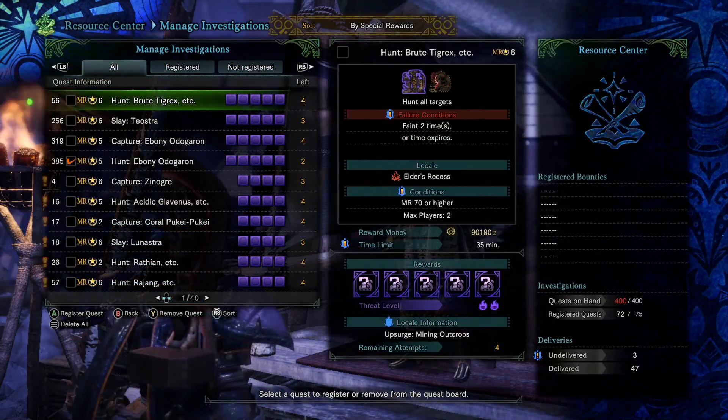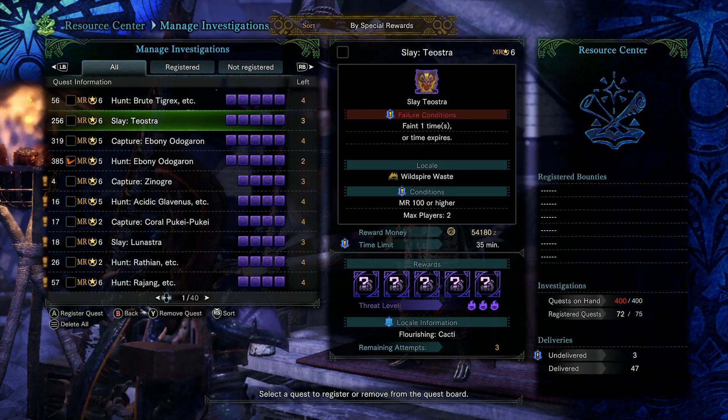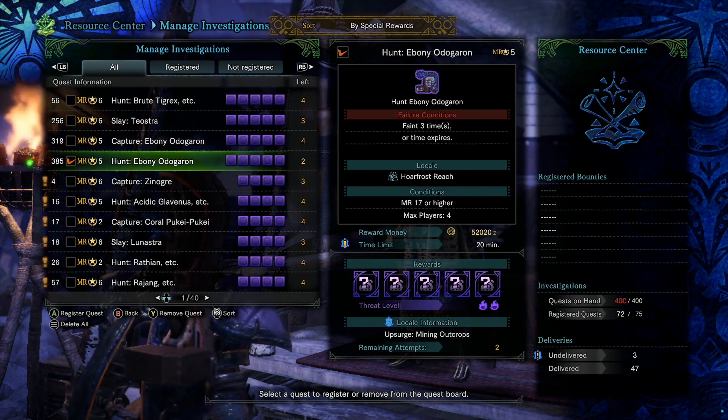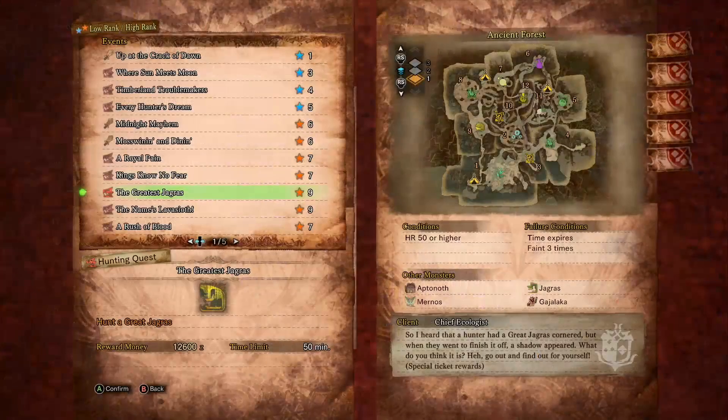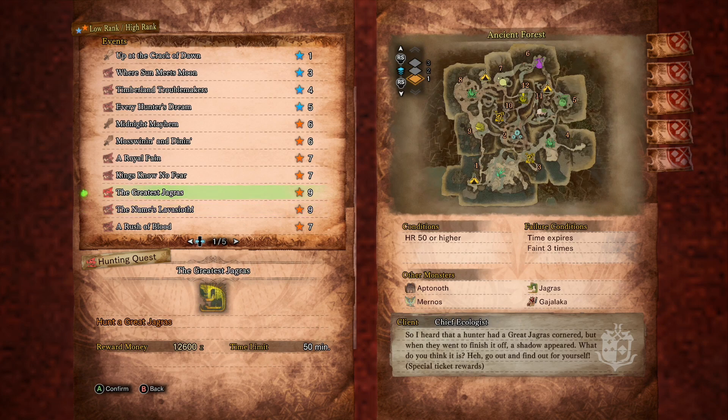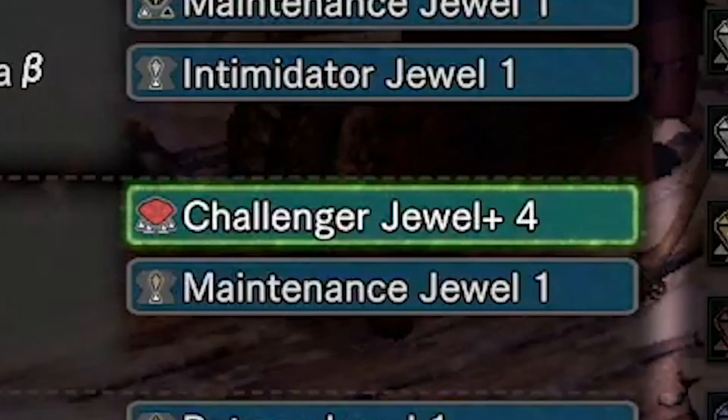Back in the base game, the way you would grind for decorations is you'd do the tempered investigations. When the holiday seasonal events came around, you would fight the Greatest Jagras or the Namielle-Safi'jiiva, and that was terrific. But nowadays you don't do that because they don't give you the giant decorations that are so valuable in Iceborne. So we need new methods — we use tempered investigations now to go after decorations.